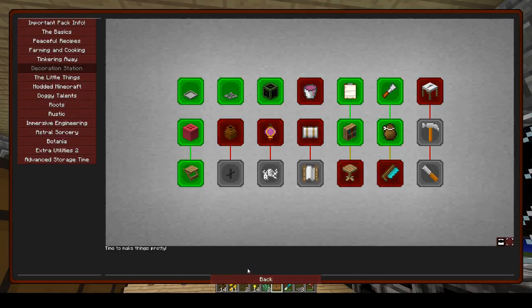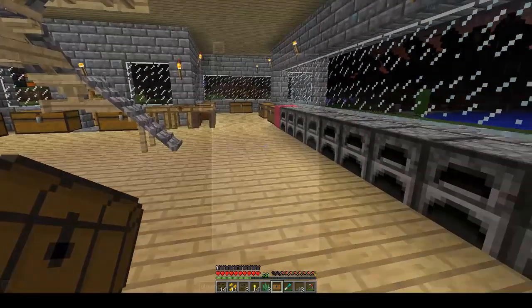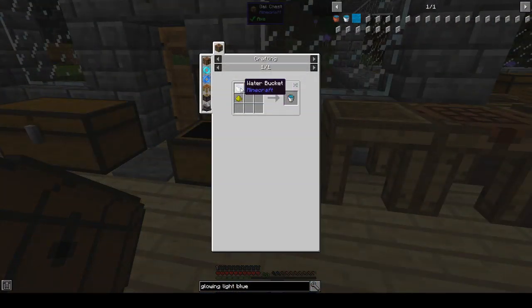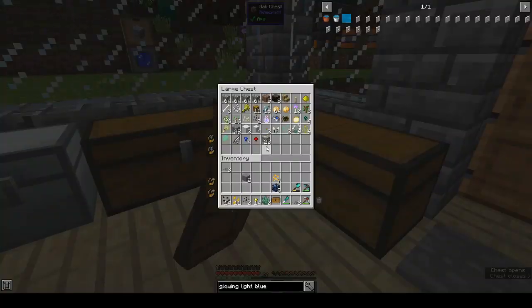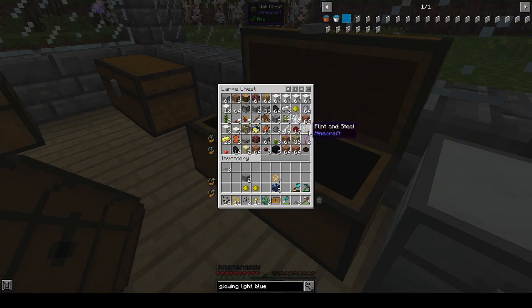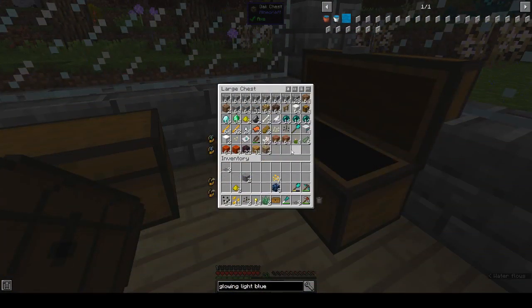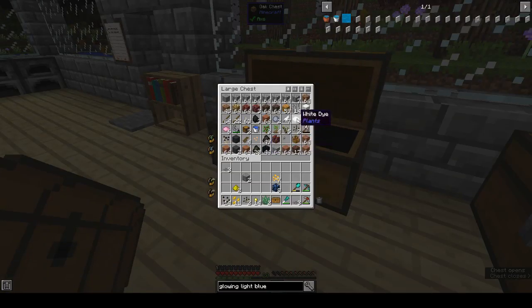We've done that — let's claim our loot chest. Next is Colorful Water. The mod Colorful Water does just what you think it would. Colored water does not mix with any other fluids when placed in the world, and you can use the glowing water as a light source. So we want a glowing light blue water bucket and a pink water bucket. For glowing light blue: glowstone, light blue dye, and a water bucket. Light blue dye would be lapis and bone meal, or lapis and white dye.